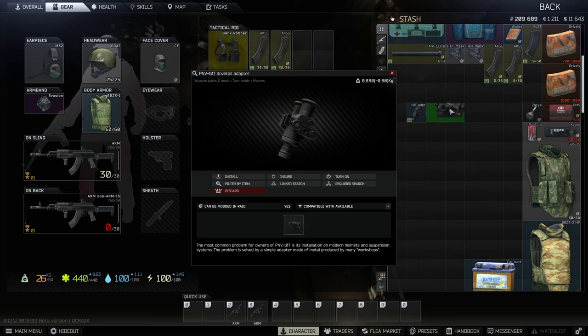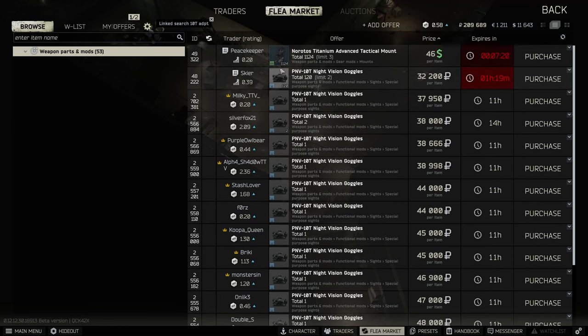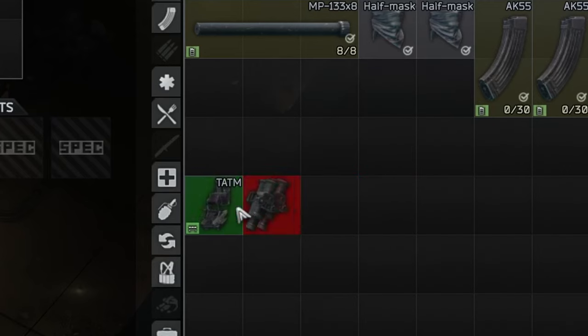So what you need to do is to again link search for another element. The element that you need here is from the Peacekeeper — it's a level two Peacekeeper — this titanium mount. So let's put our new toy together.